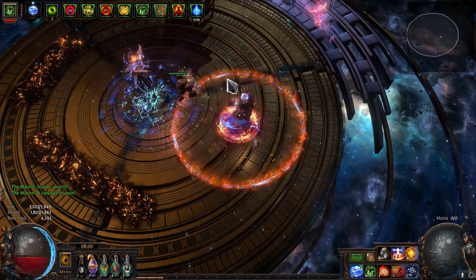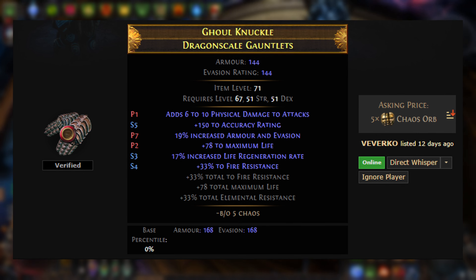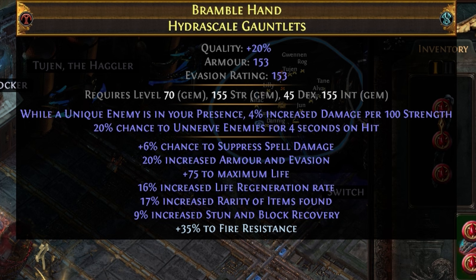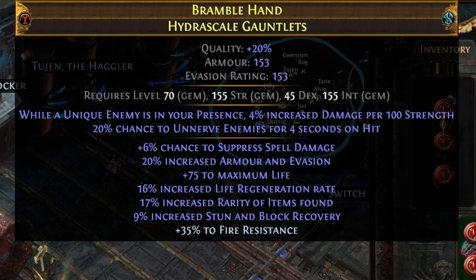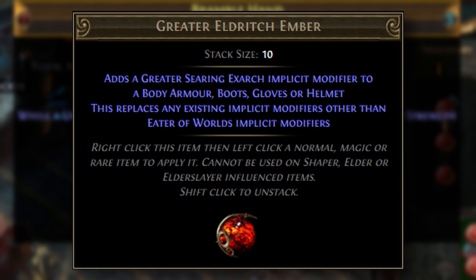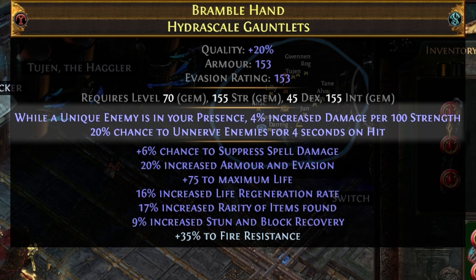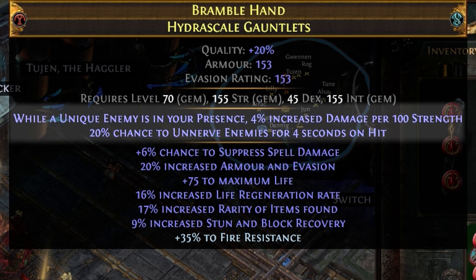As for our gloves, these are basically the simplest slot. We just want rare gloves with plenty of life, some life regeneration percent, and resistances. I found this pair while mapping and have never felt the need to upgrade them beyond adding the Eldritch Implicit via Eldritch Currency. The chance to unnerve is a pretty huge DPS increase — make sure to add that when you can. The damage per strength is negligible.